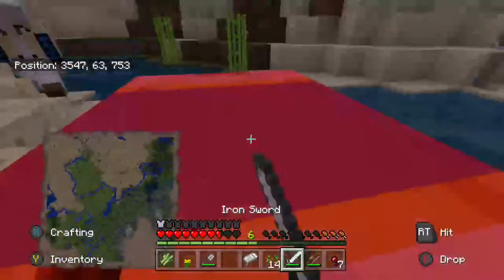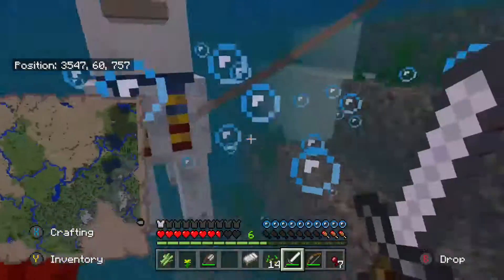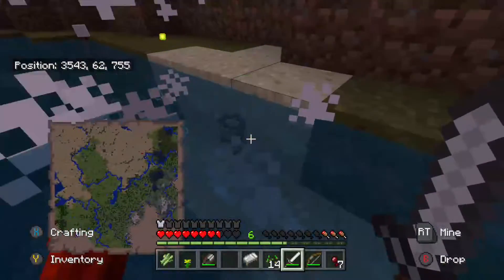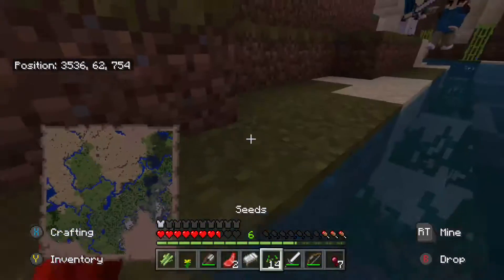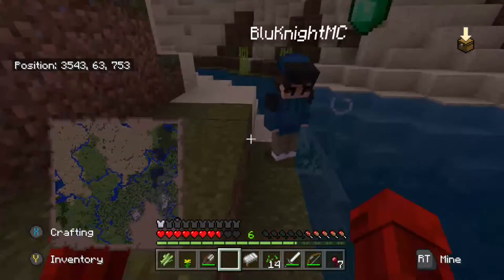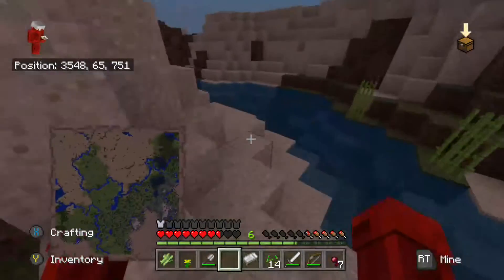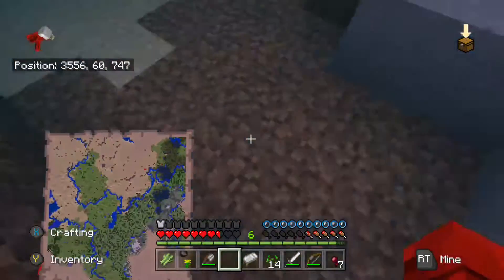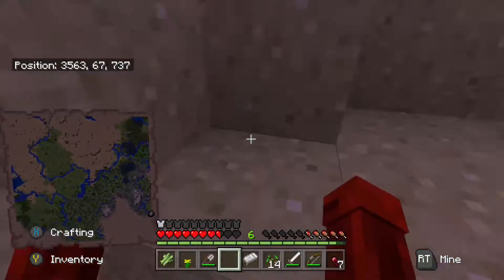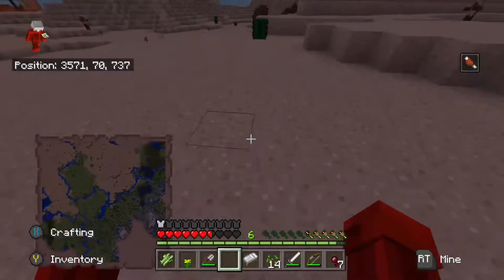We kill the llama, Blue, so we get the leads and the leather. Yeah, that's a good thing. You can also see the emerald on top of it. While we're adventuring, I found something invisible with potion effects on it — I had no clue what it was. I killed it and it dropped nothing.